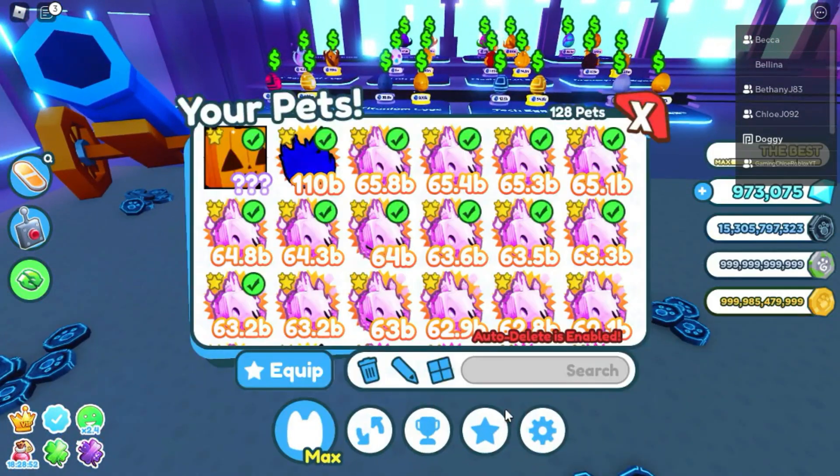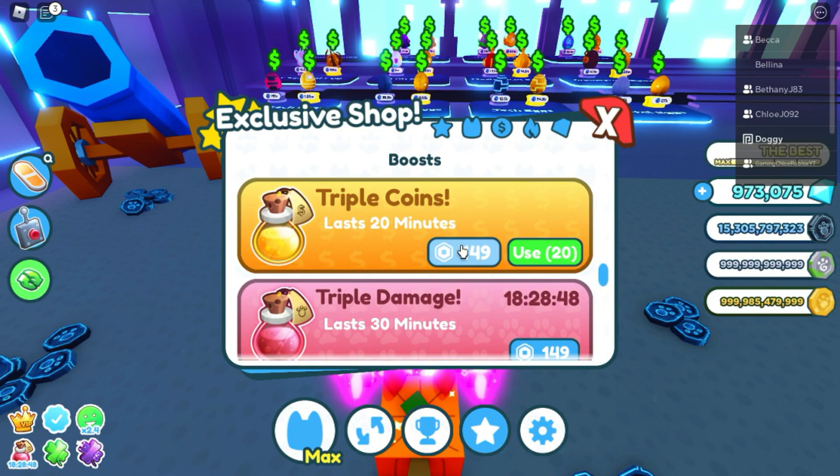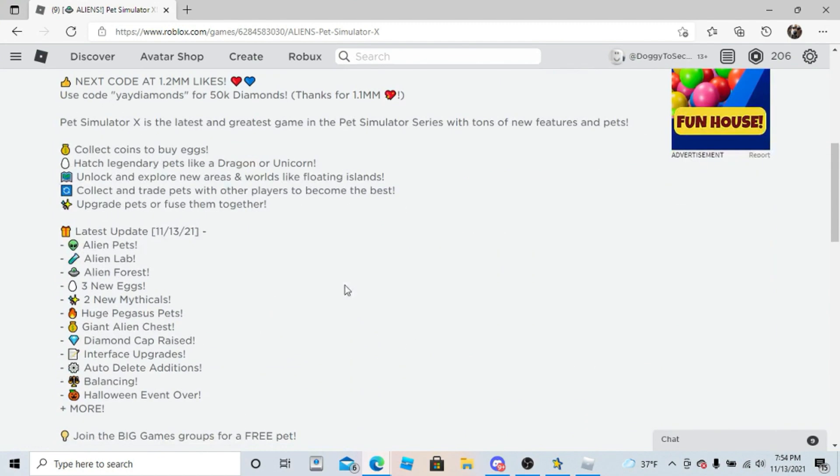And it gives you 5 triple coins. That's right here, just so you guys know. Update log: alien pets, alien lab, alien forest.